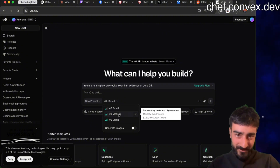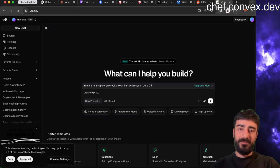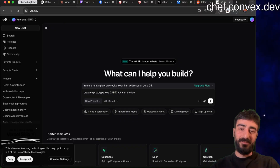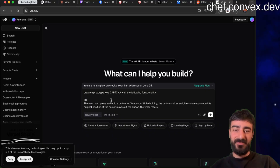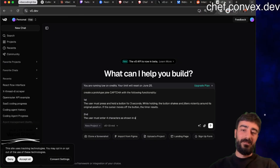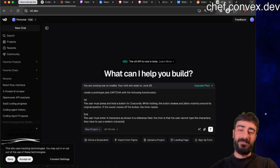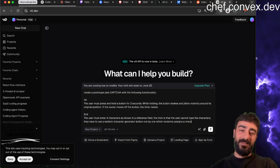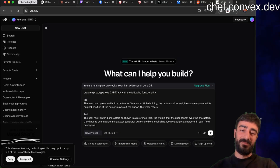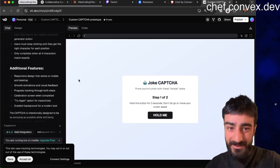Opening v0 - how many credits do you get on a free project? Create a prototype joke CAPTCHA with the following functionality: first, the user must press and hold the button for three seconds. Second, the user must enter four characters as shown in a reference field - the trick is that the user cannot type the characters; they have to use a random character generator button, one by one, which randomly assigns a character in each field. There is a button for each field. Let's do that - all right, it's cooking.